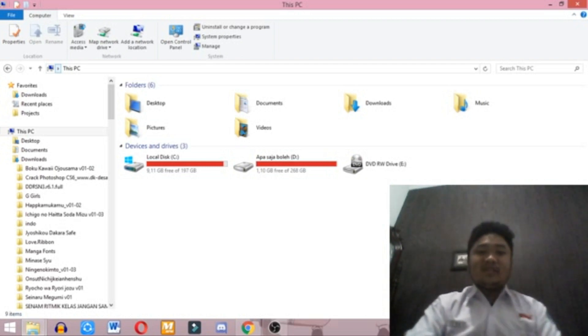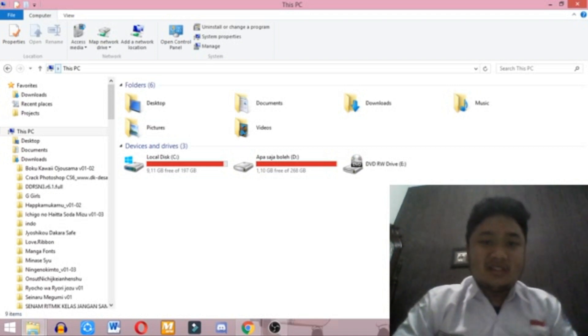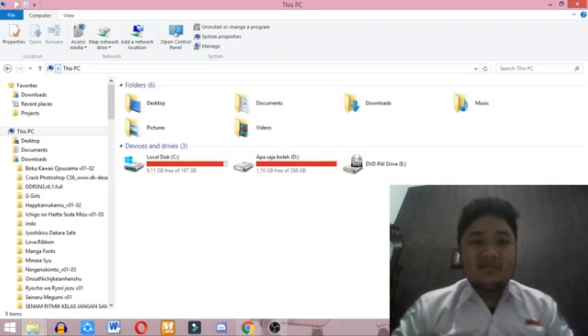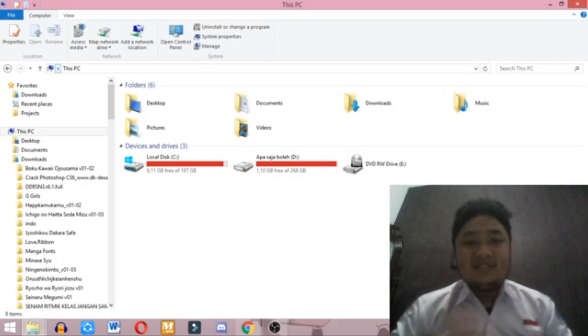My name is Wompet Iskisal Zakir Syah, I'm from 12 VIPA 8, and my absent number is 19. Today I'm going to show you how to operate a PC game. Firstly, you need to make sure that your PC specifications are up to the task for running the game. To do that, go to the Control Panel, then the System section, and check your PC specifications there.